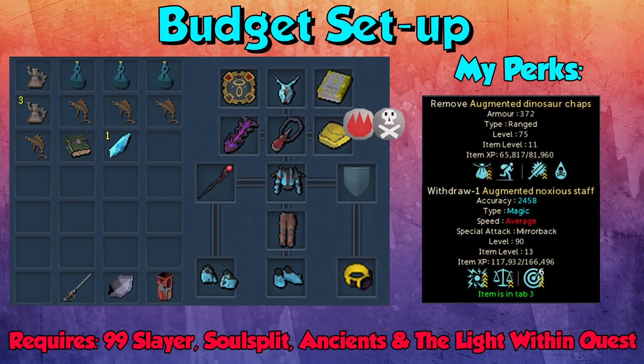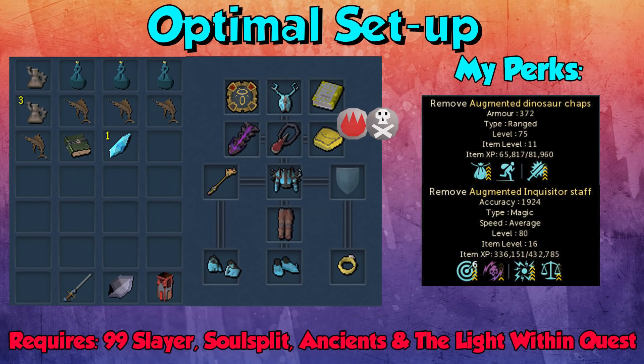If you have Penance going, you need no prayer at all — you get it all back from them hitting you. This makes it full AFK, absolutely amazing. The optimal setup is the same as the budget setup; the only increases are the weapon. Inquisitor Staff is best in slot here as they are melee, so it's going to do a ton of damage and be the equivalent of a tier 97. You can also upgrade your perks, and you want to use full Attuned Crystal, which you can buy with the Tardian Crystals that you get from these. It will take about three hours of AFK to buy the full Attuned Crystal outfit. Again, there'll be links in the description to all of these items.